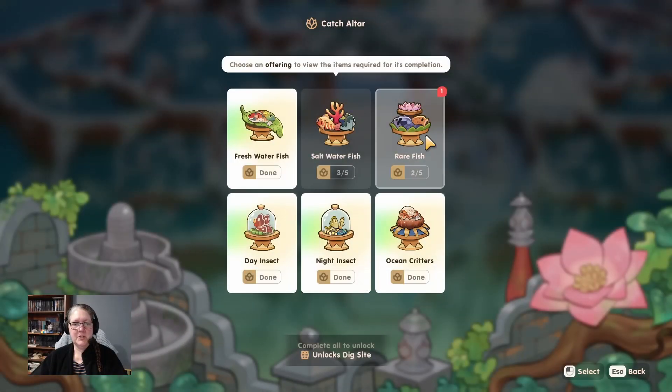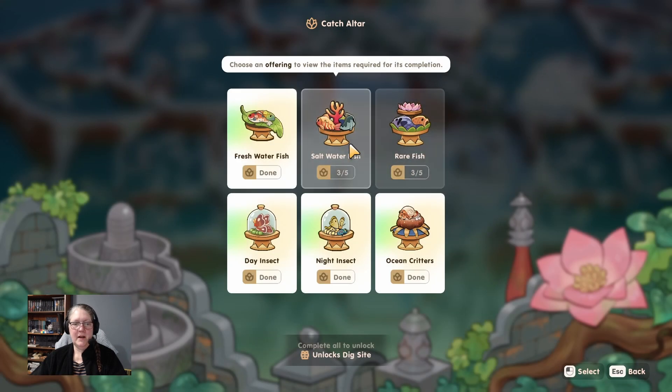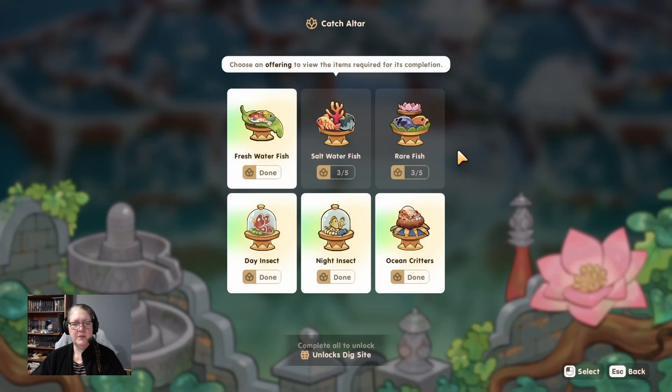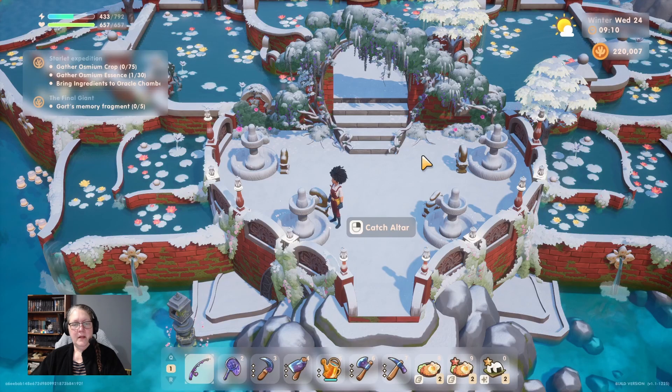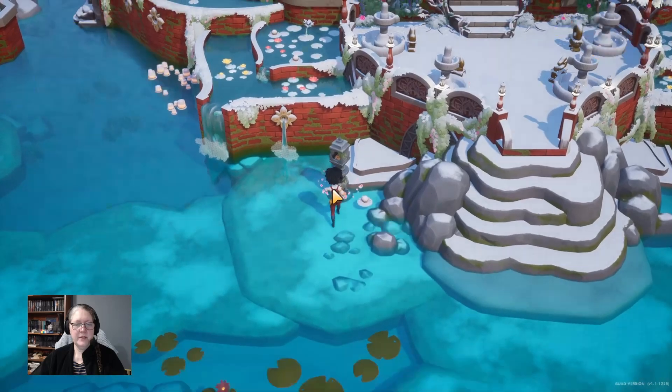I only have one fish because I already have a sturgeon. Now I have an arapaima - let's give the goddess the best one, there we go. I need a giant sea bass and a gator gar. It's saltwater fish, Asian sheephead and yellowfin tuna. The rest go to the museum.